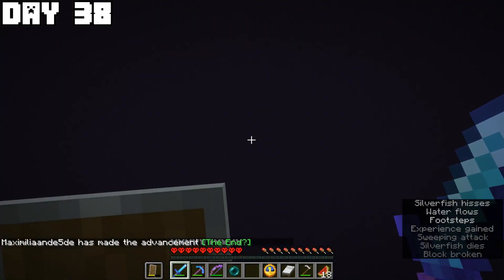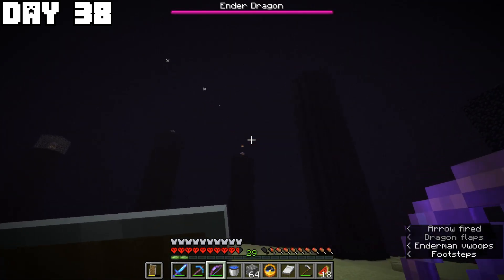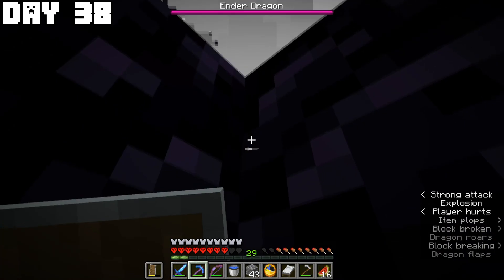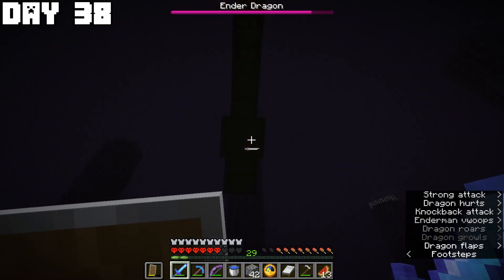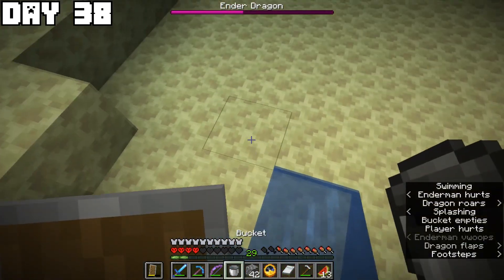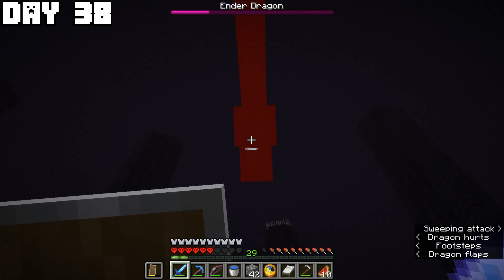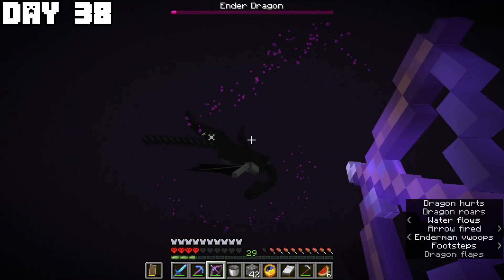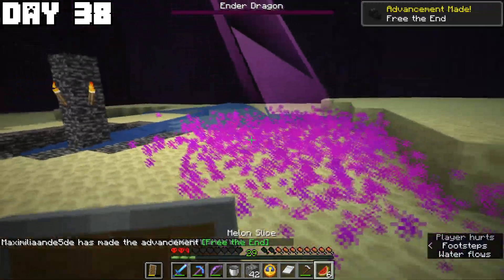In the end I threw an ender pearl to the main island and started shooting the crystals on the obsidian pillars so the dragon couldn't regenerate health. I had to tower up to one pillar since I wasn't shooting accurately enough, then fell off and saved myself with a water bucket. After destroying all the crystals I attacked the dragon with my sword when it perched and with the bow otherwise. An enderman almost killed me but I had a water bucket. I did a lot of damage with my sword when the dragon perched and finally killed it.